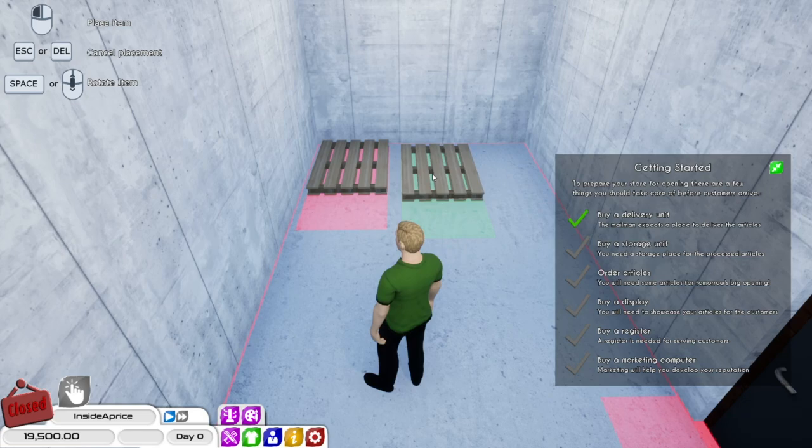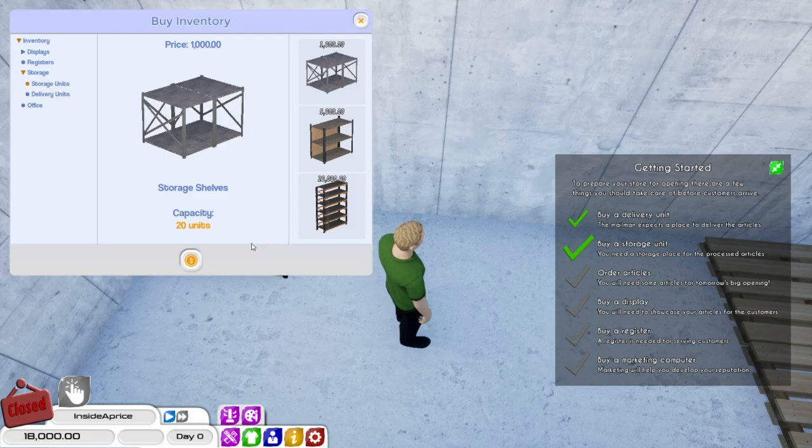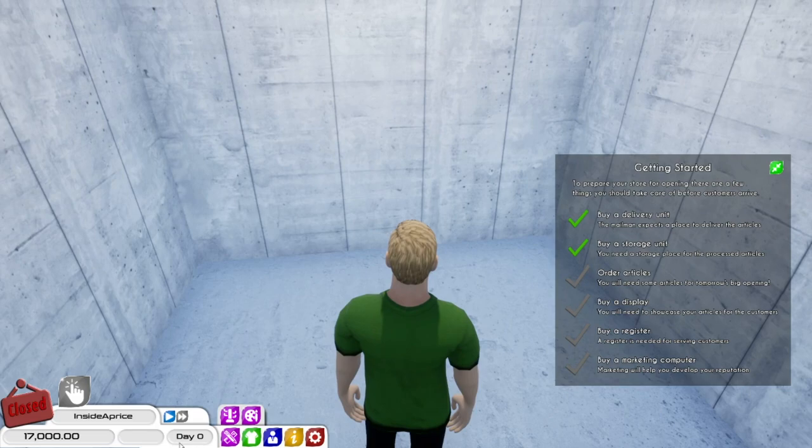I'm going to buy two delivery pallets for now. And for the storage units, again, don't spend too much money on these — I think these will do until we upgrade. Maybe we'll get two of these too. That should be all done. Let's go back out here and go into our office slash staff room.